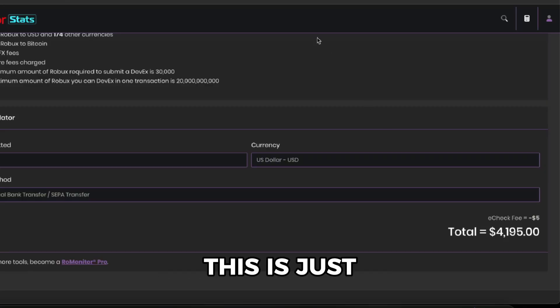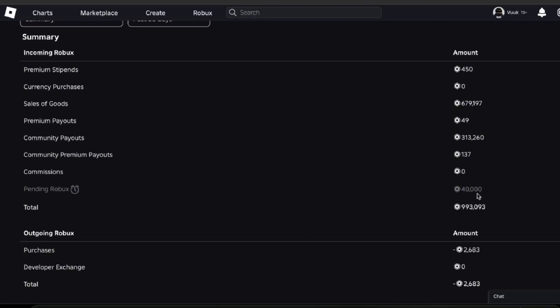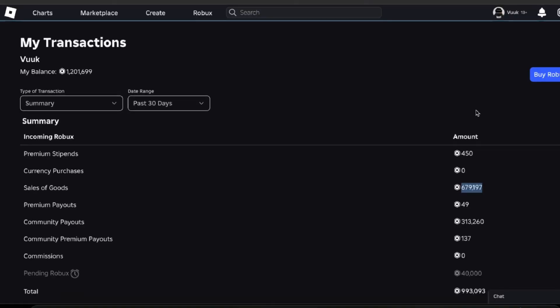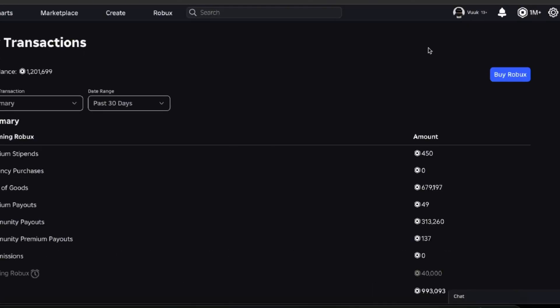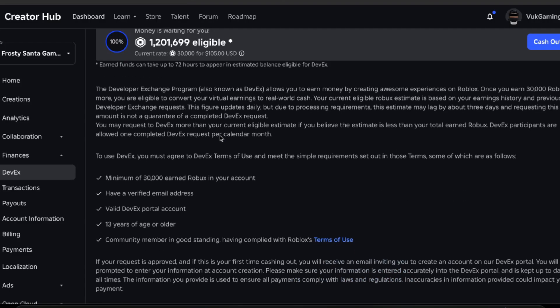This is a pretty cool amount, and again this is just the Robux I currently have through some games — there's bending, premium payouts, community payouts, and sales of goods like game passes. That's going to be the total we're cashing out. I went to DevX right here and it says money is waiting for you — 1.2 million eligible. The current rate is 30,000 Robux which is around $105.